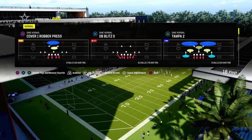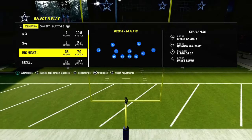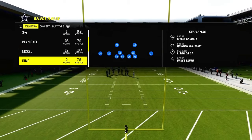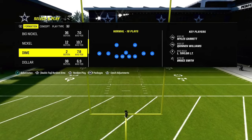We're in the Kansas City Chiefs playbook. Kansas City is probably the best defensive playbook post-patch because it has 4-3, even 6-1, big nickel over G, nickel 3-3, nickel over, and then also has dime normal and dollar. So it's a lot of really good formations.